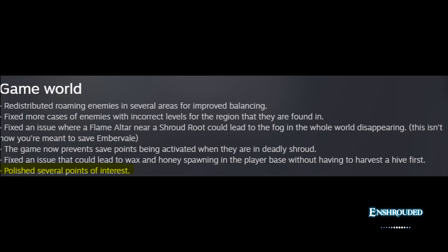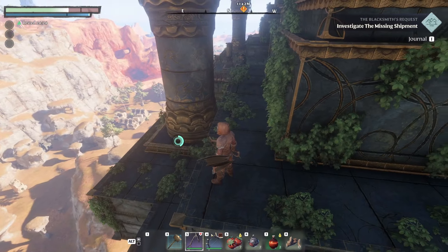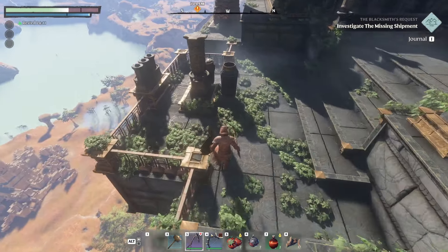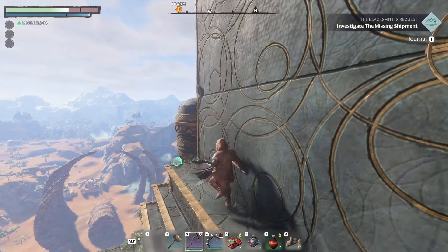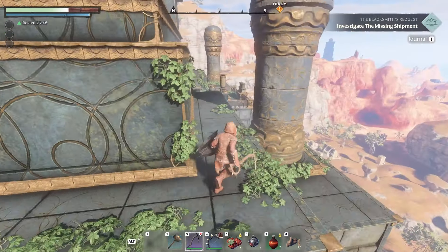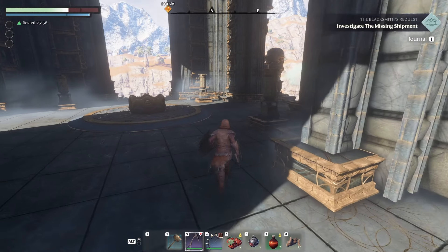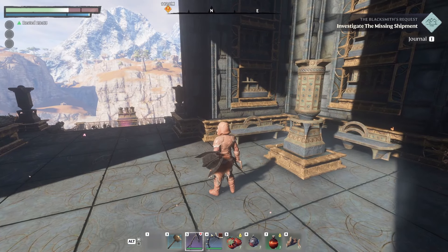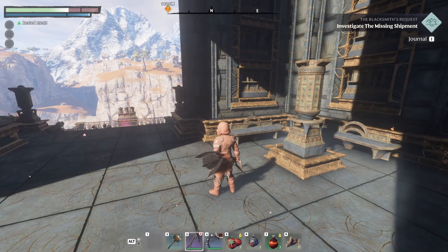For anyone using decorative books in their bases, it was a bit ridiculous — something like 60 deconstructed books to make one or two decorative books. The developers have lowered the amount of resources needed to craft decorative books, with a jest saying not all books are the Wheel of Time. When I first started building my base and wanted to put books in there, I thought 60 books for one decorative book was just a waste of time. Now that they've lowered that, I'll happily put more in there.